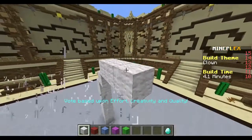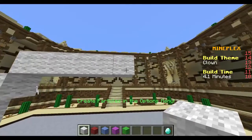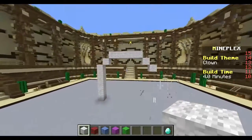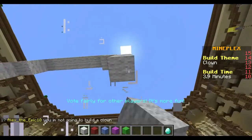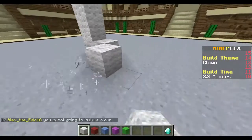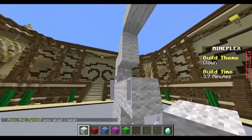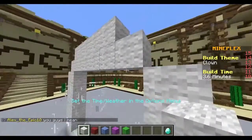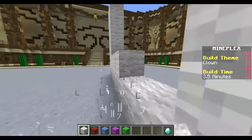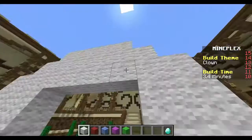So if you don't know what this is, it's basically like where you have like 10 people and it says build something like a clown. You make it and then everyone has to vote on who has the best looking build. Whoever has the best one wins. Most of the time people vote fairly but sometimes they won't.